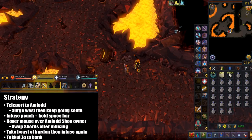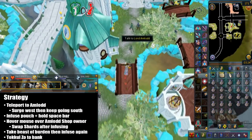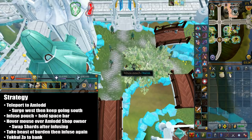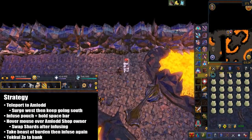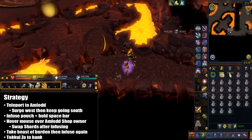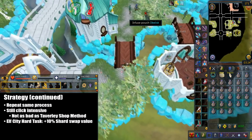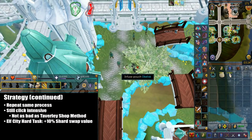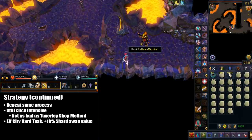Here is my strategy. The first thing you're going to do is teleport to Umlad with the Crystal Teleport Seed. Then you're going to surge west and keep going south. Now you're going to click to infuse the pouch — at the same time, hold the space bar. You then want to hover your mouse over the Umlad shop owner so you can swap the pouches into shards. Click swap after you infuse the pouch. Once you've swapped the pouches, take Beast of Burden and infuse the pouches again. Then teleport to a bank and repeat the same process. It's still very click intensive, but it's not as bad as the Taverly summoning shop. By completing the Elf City hard tasks, you get better swap rates for the shards — otherwise I would probably not bother with this method, because this is how you minimize the loss.